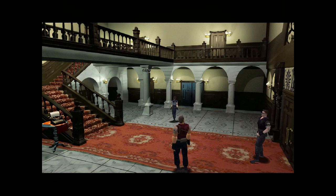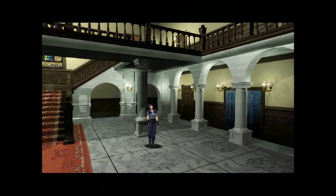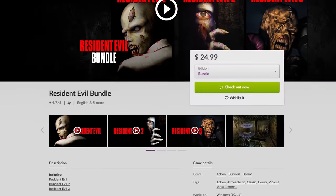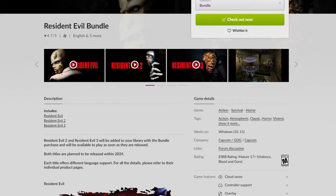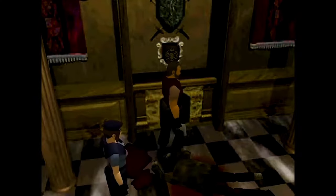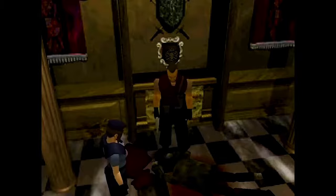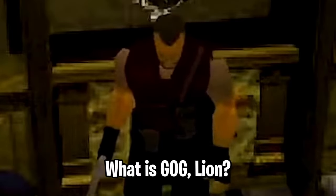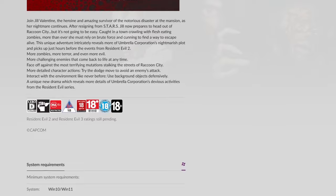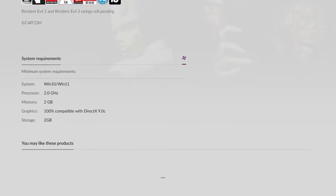Hello everyone, so we finally have the classic Resident Evil games for the PC — legally. The trilogy is only $25 on GOG. What is GOG, you ask? Well, it's basically like Steam but for classic games, but you can play these games offline, making them yours to keep forever and ever.